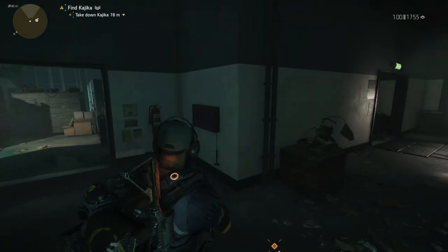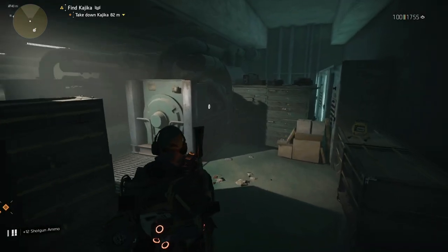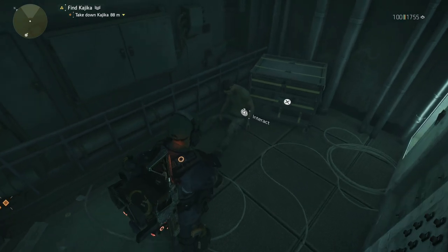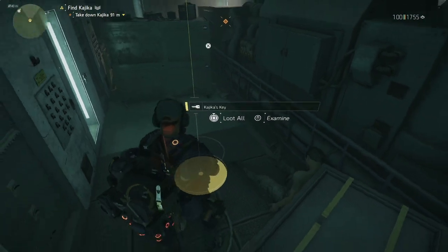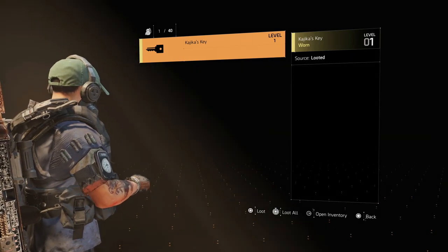Once you open up the double doors, instead of going straight and continuing with the mission, you want to take a left. A lot of people, including myself, will run straight past this. Jump over and you'll see a body — it will say 'Interact.' Do that and he's going to drop Kajiki's key, which is the key you need to open the door near the very end of the mission.